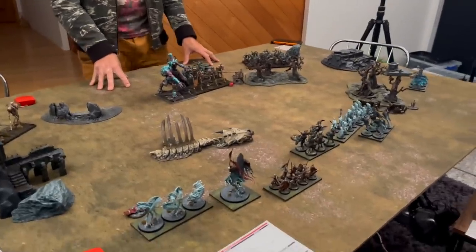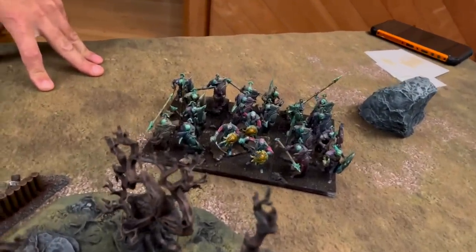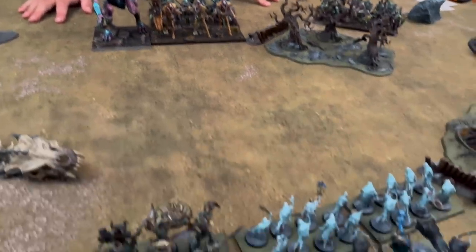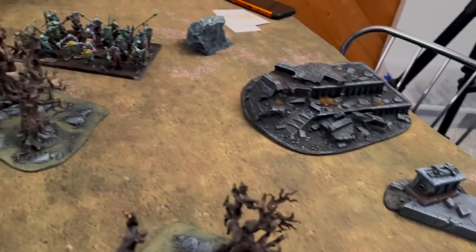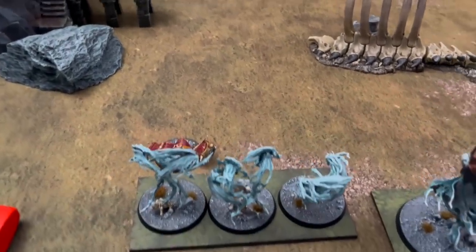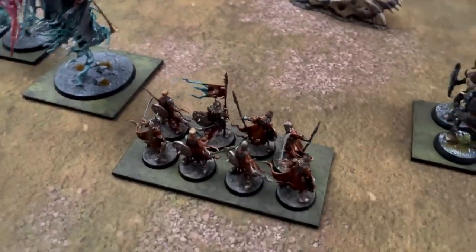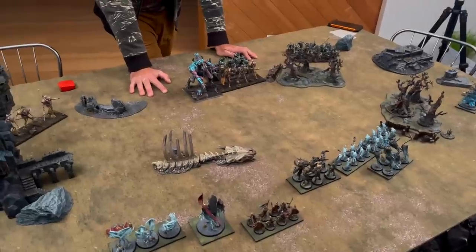It looks fantastic - what a great setup! We've deployed in alternating order. Andy's got his huge horde there and another one in the center, supported by his monstrous monster and some monstrous infantry. I've tried to counter that - I've got my demons, my ghosts, and my reapers, plus light cavalry over there that are hopefully going to take on the horde. I've got some spectral hosts that are nimble and wild. Here's my Black King controlling these wild guys. We've got skeletons waiting which way to go.